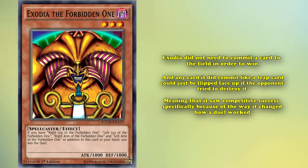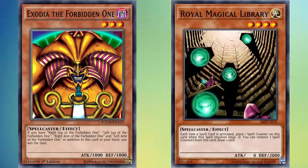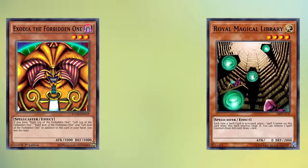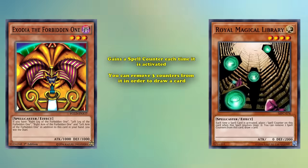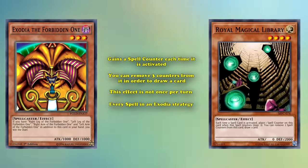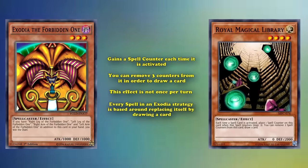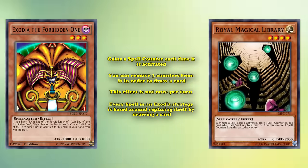The build essentially formed the blueprint for most modern Exodia strategies, such as Royal Magical Library Exodia. This uses the aforementioned draw spells alongside Royal Magical Library — an effect monster that gains a spell counter each time a spell is activated — and you can remove three counters from it in order to draw a card. This effect isn't once per turn, and allows you to keep drawing cards provided you can keep supplying it with spells for spell counters. And because every spell in an Exodia strategy is based around replacing itself by drawing a card, your Royal Magical Library will always be supplied with spell counters, basically giving you an extra way of drawing cards for free and ensuring more consistency.